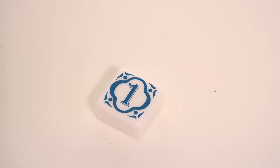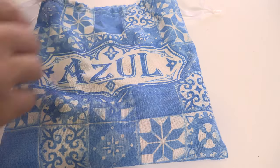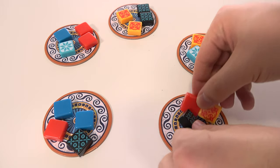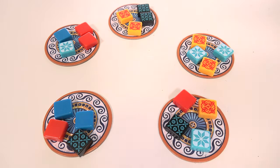Give the first player marker to the person who's most recently gone to Portugal. If nobody's been to Portugal, pick whoever's name starts with the letter closest to A. Fill the bag with the rest of the coloured tiles, randomly draw 4 tiles and put them on each of the factories, and you are ready to play!